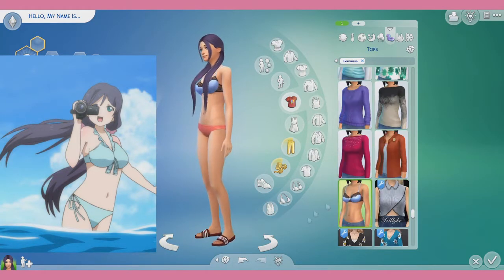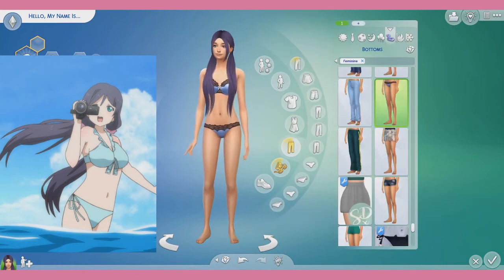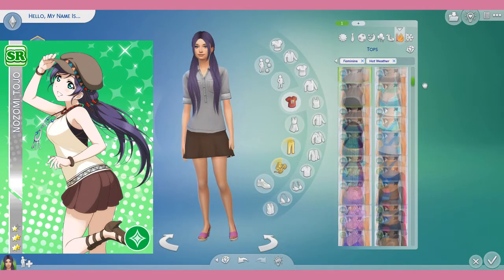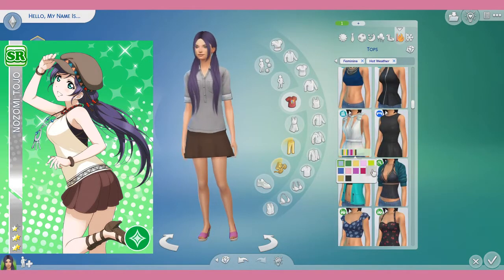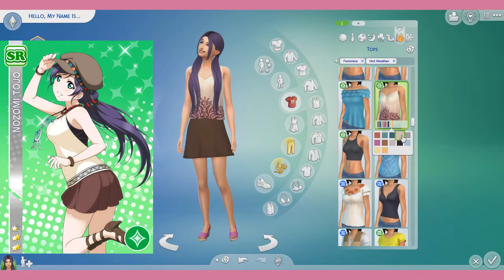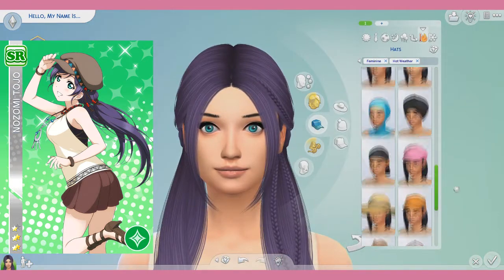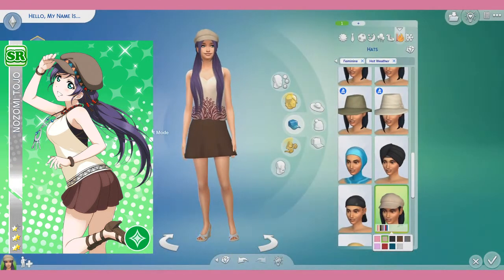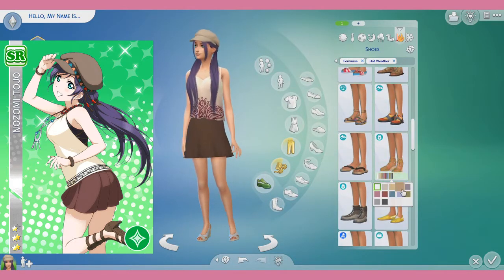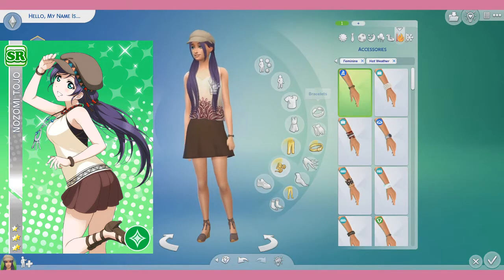I gave her the creative trait because she's the one who came up with the group name for Muse. And then I put her as a music lover because she's in Muse and of course they sing and dance. I'm not looking at the footage right now, but I forgot her third trait — whatever one I put, I felt it would suit her because the wiki page listed taking naps and fortune telling as her hobbies.